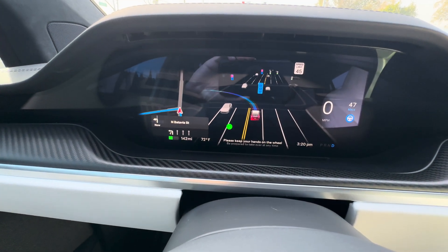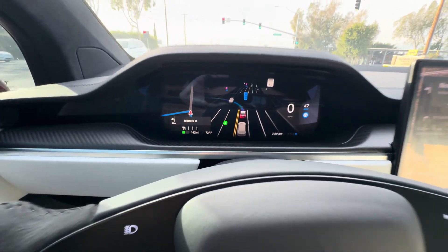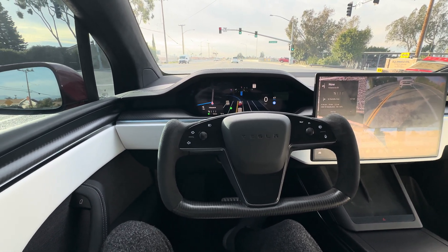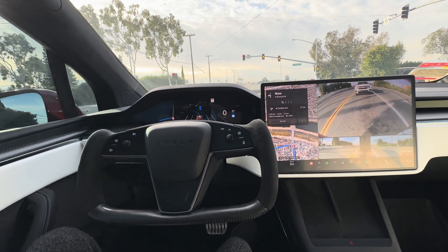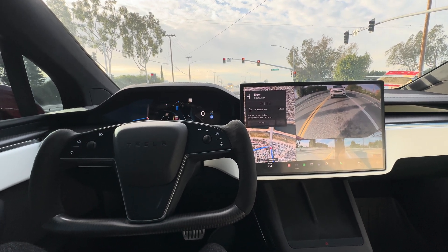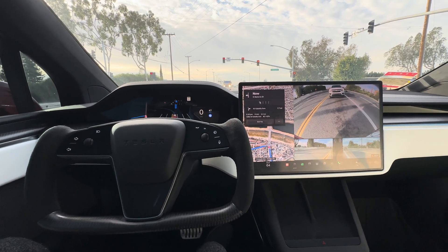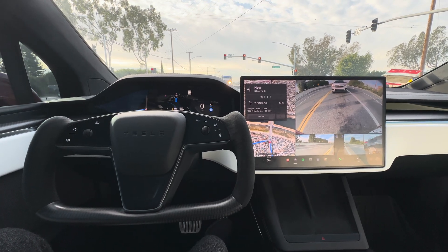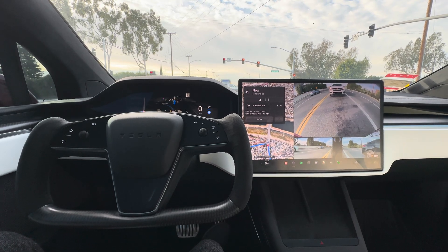So if you have full self-driving, you have this visualization with the traffic light and so forth. You still have visualization without full self-driving but not with this detail. Again, this is the latest version 11 from the holiday update. And it's definitely not doing a better job at all — it gets too hesitant in the intersection, and then once it waits too long, it makes bad decisions like entering the intersection with the stop sign and that firetruck.